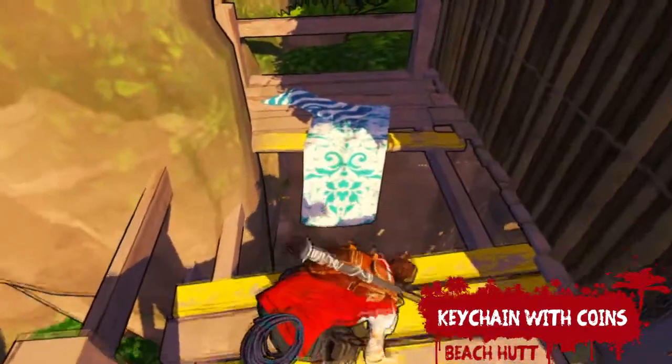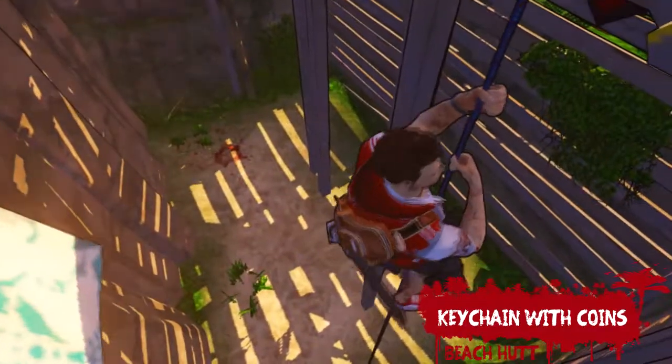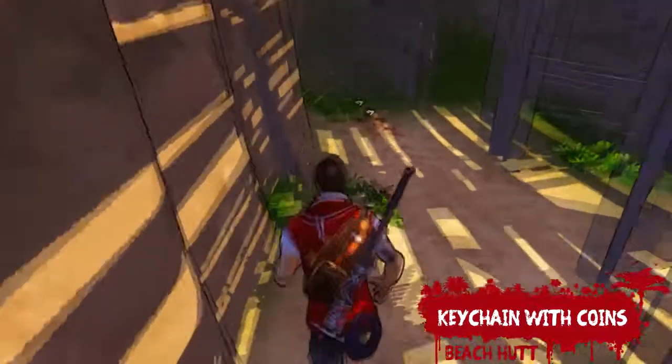Soon after that you'll get your first melee weapon and Devon will ask you to break into an abandoned shack for him. Instead of going into the abandoned shack first, break the barricade next to it, climb down with some rope, and you'll find the Keychain with Coins.